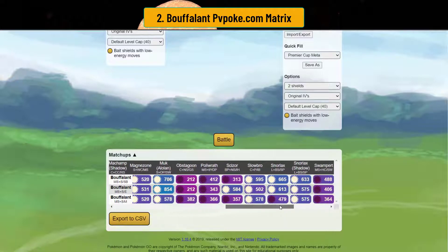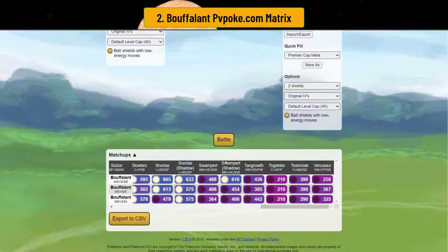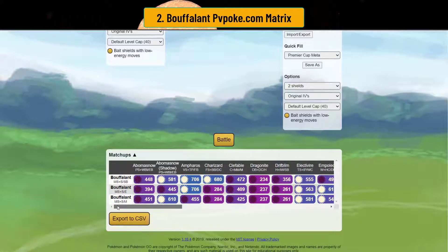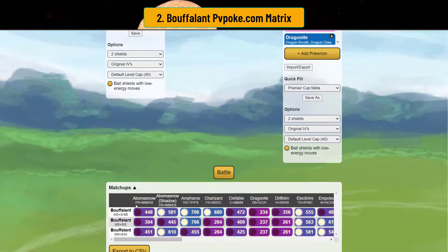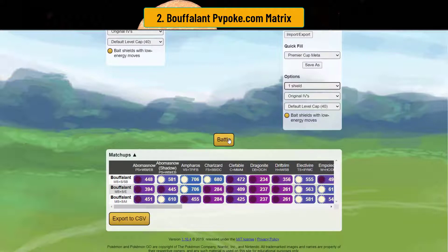If you're looking at this, 90% of you are going to run the Skull Bash variant, and I do recommend it. With that extra plus-one defense from Skull Bash, Buffalant can get some extra chip damage for whatever comes in next. Because Mud Shot generates so much energy, it only takes five Mud Shots to get a Stomp, and you can probably get another move in depending on what they throw into you.